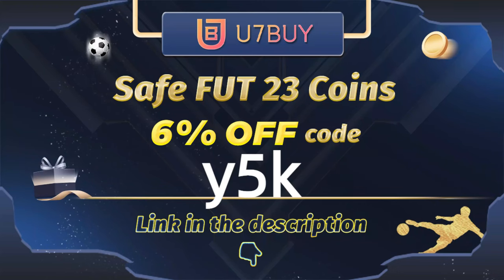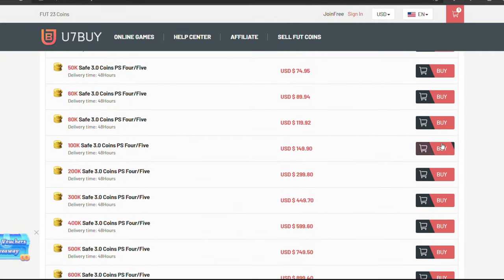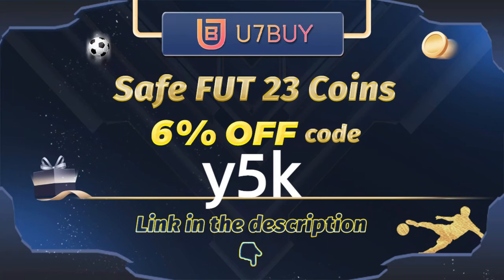If you are looking to buy FIFA 23 coins, check out you7buy for the cheapest prices, fast delivery, safe — and use the code Y5K to get yourself up to 5% off. Link in the description.